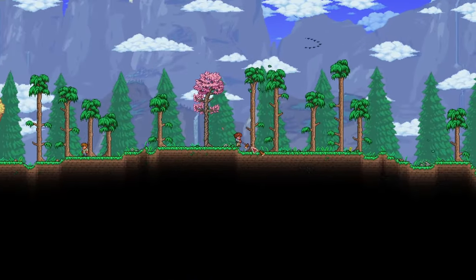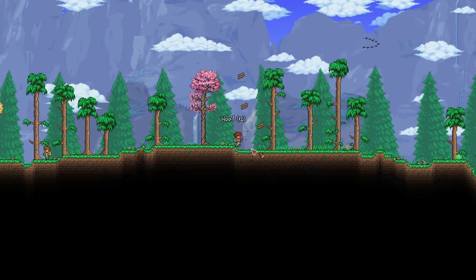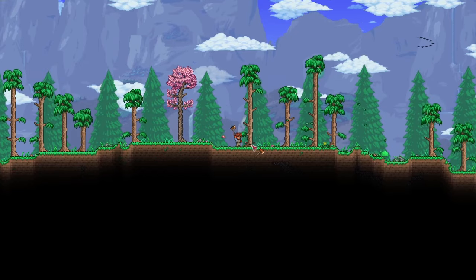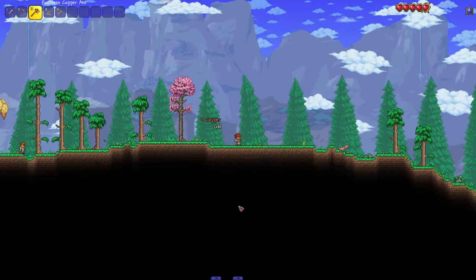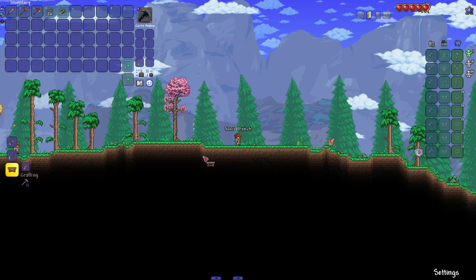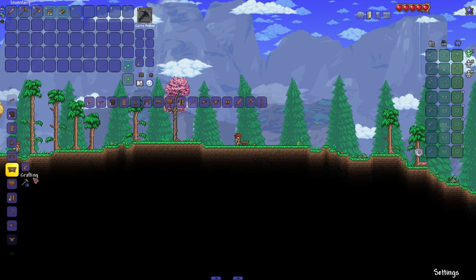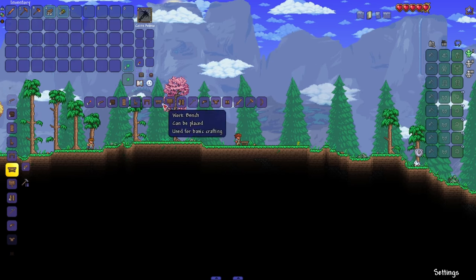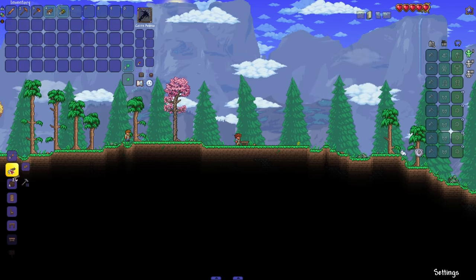Starting with the actual gameplay, the first thing you should do is chop down some trees with your axe that you got when you spawned. Make sure to always break the lowest part of the tree, because then everything above will also break. After you've chopped down a few trees, you can open your inventory by pressing Escape, and on the left side you will see a Crafting tab. Here you can make a crafting table — once you place it down, you get access to even more crafting recipes, but you won't need those at the very beginning. Just make sure to turn a bit of your wood into platforms.